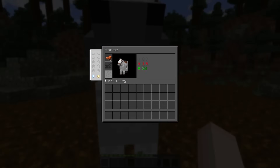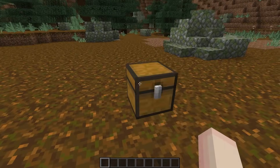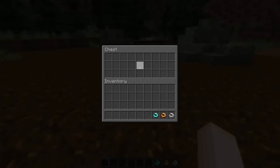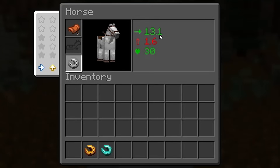Next up, you'll notice this new slot in the horse GUI. It holds a new item made for horses called the Horseshoe. And if I equip it onto my horse, you'll actually see it makes the horse go faster. Depending on the material, the stats change for different values.